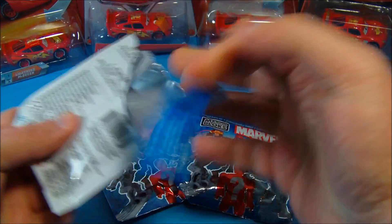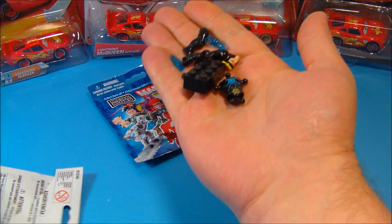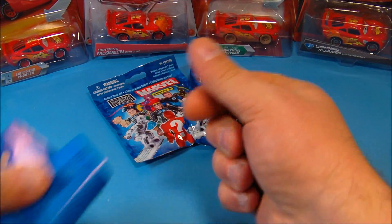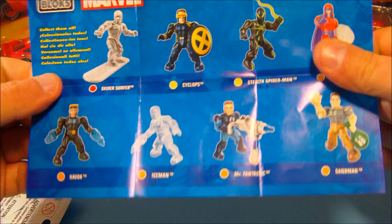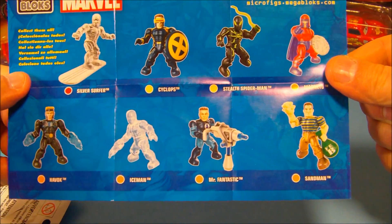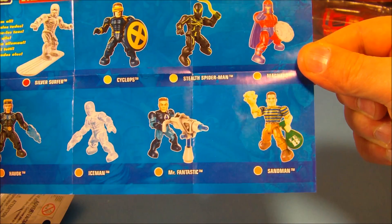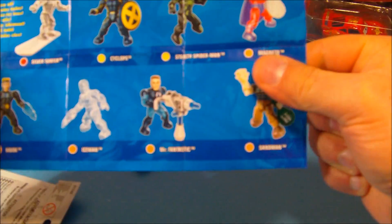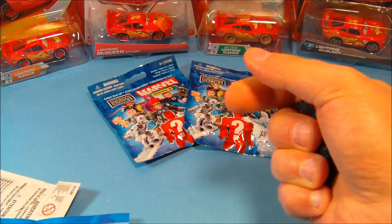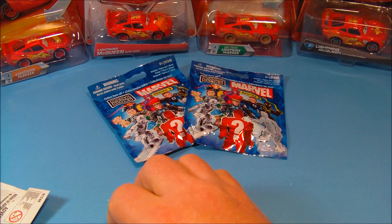Anyway, I pre-cut these - let's rip these things open and see what kind of goodies we get. Let me show you guys the checklist in case you're new to this. You got the Silver Surfer, which I got in the last round I did of these, Cyclops, Spider-Man - I want Spider-Man - Magneto, I like Magneto, Havoc which I believe is this guy right here, Ice Man, Mr. Fantastic, and the Sandman.